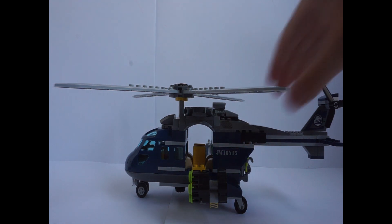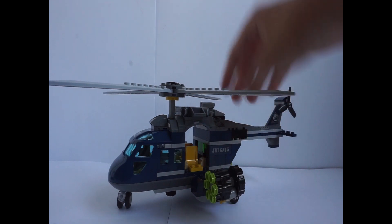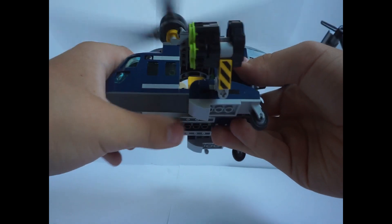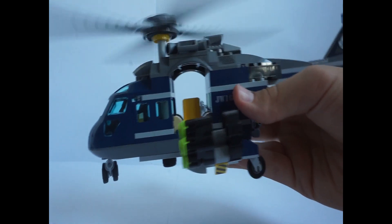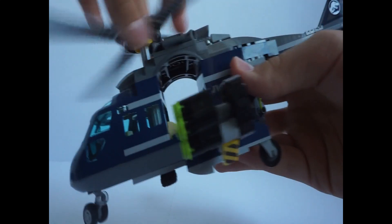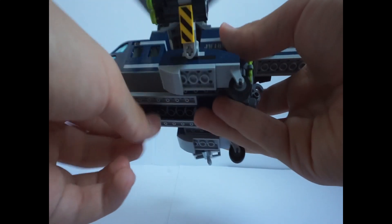The last build of the set is the helicopter. It's a very cool build, kind of smaller than I thought but still big. Starting with the propeller — when you turn the knob, the propeller spins with it, which is really cool. It's not a bad thing that you have to spin it manually — it's actually a very cool feature they included.